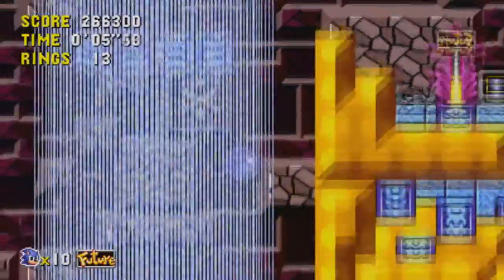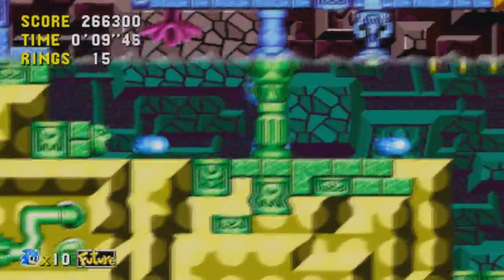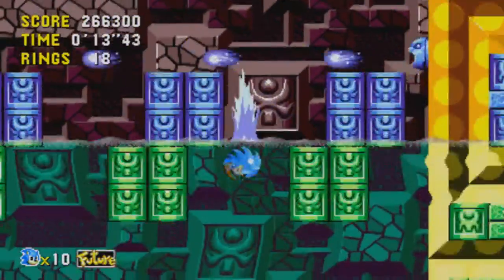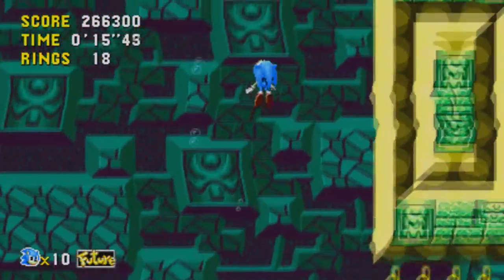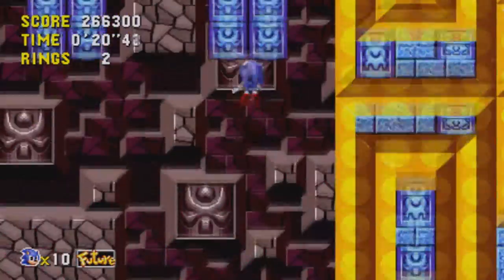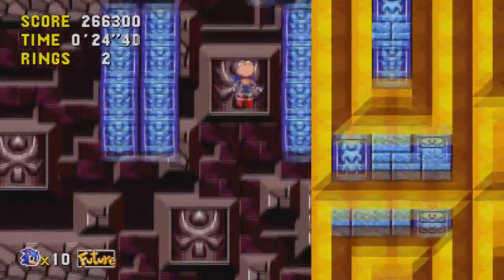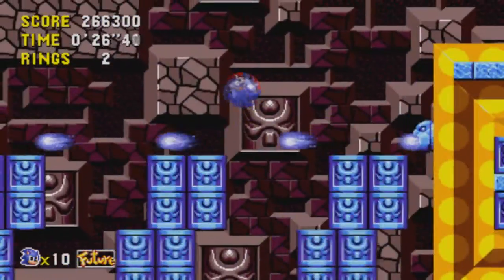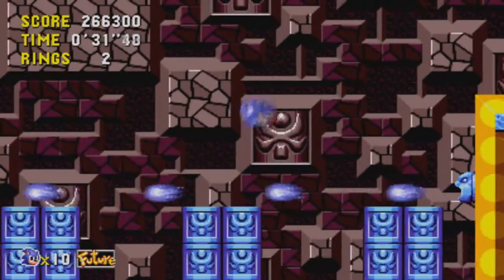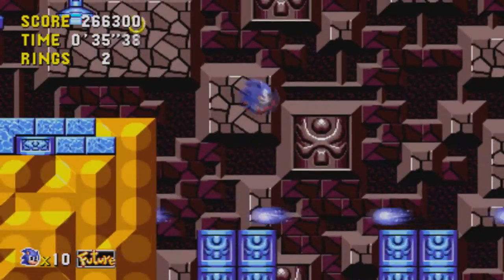This part of the stage — if you just continue to keep falling down, it'll just reverse over and over again. You'll be falling in the exact same place endlessly until you touch a platform, so remember that. Also, this stage introduces a new gimmick: these little blaster things that shoot gusts of air at you, and they're really hard to platform around.